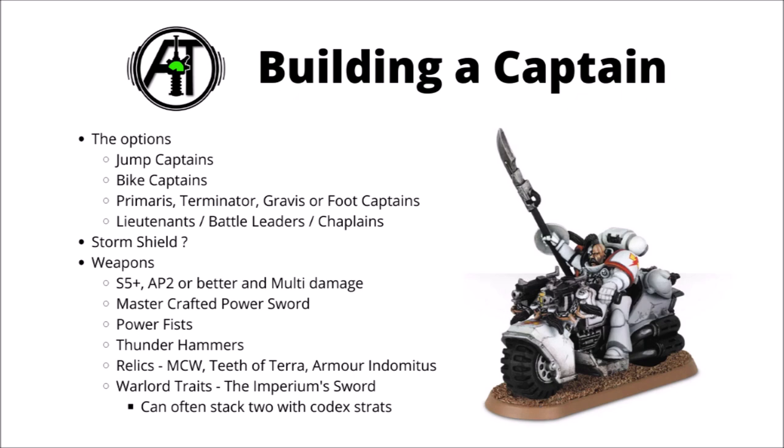In terms of weapons, I'd want something that's Strength 5+, AP -2 or better, and multi-damage at a minimum. Mastercrafted Power Swords are kind of entry level, Power Fist is sort of going halfway, and in general I would be looking to give them a Thunder Hammer for the absolute maximum damage output. Pretty much all chapters get access to a Mastercrafted weapon — you could have a damage 4 Thunder Hammer, or a damage 3 Power Fist with AP -3.